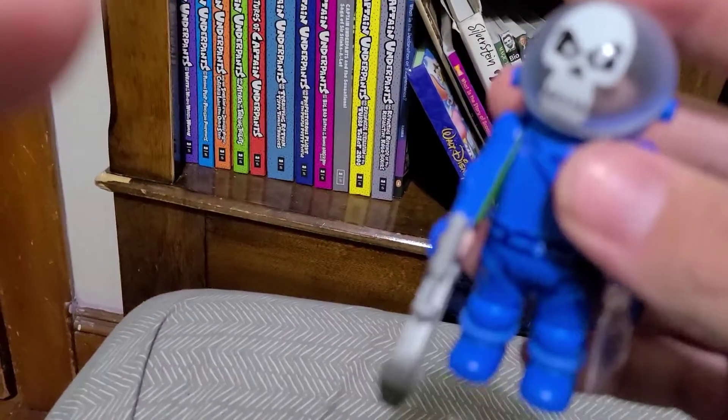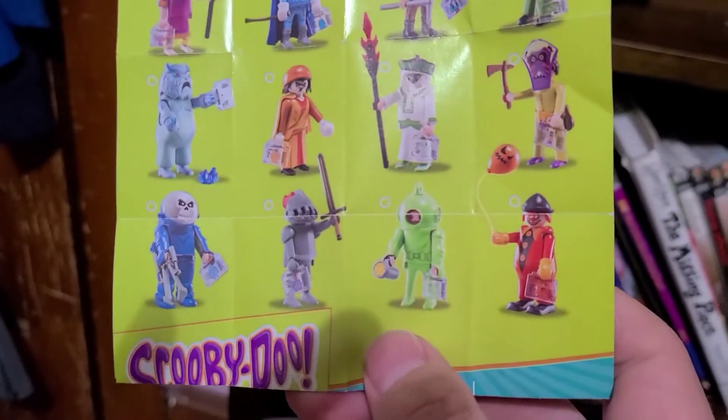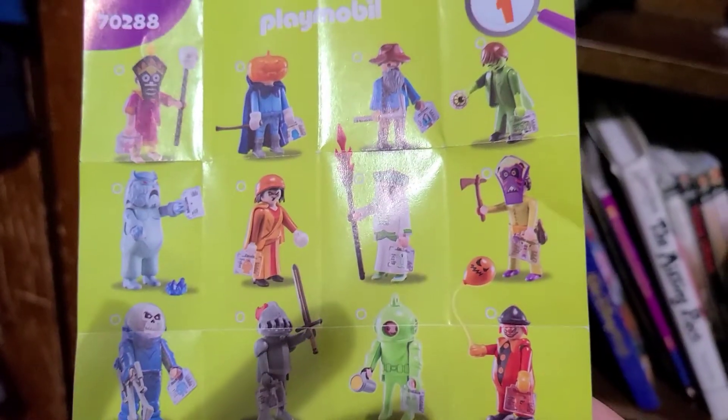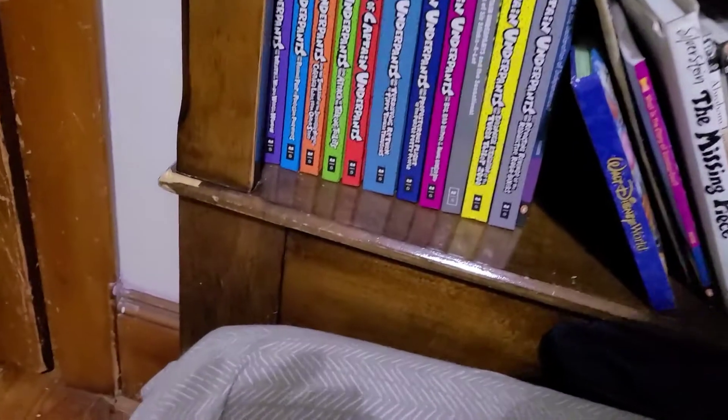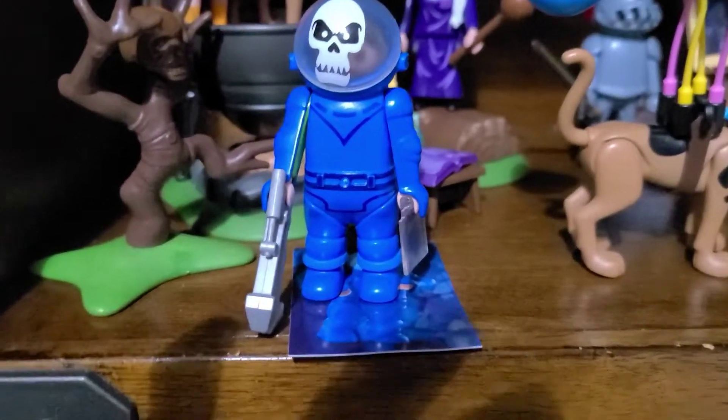You can take the helmet off to reveal the guy underneath. You can actually get these blind bags on the official store. We also have a sticker of Spooky Space Kook. Here's the checklist of Series 1 — you should watch the video when I do Series 1. The coolest part about this figure of Spooky Space Kook is that the helmet closes on an arc.